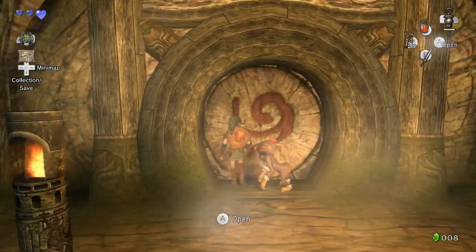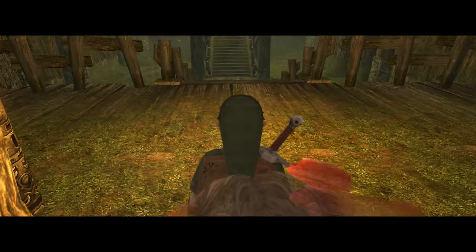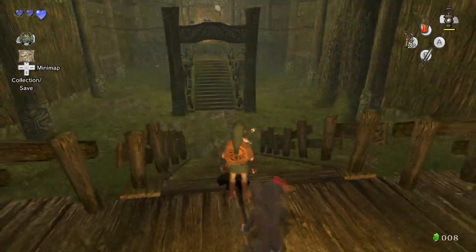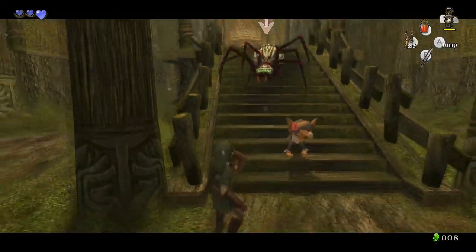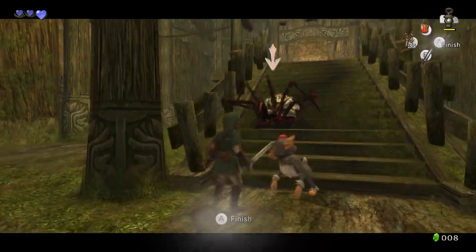I don't know what the designers were thinking - giving you the ability to attack from a distance with the slingshot, but immediately having that replaced with the bow, the item you get in this dungeon. There's nothing the slingshot can do better than the bow, unfortunately.